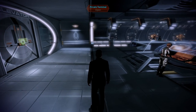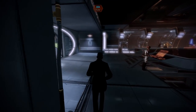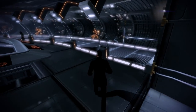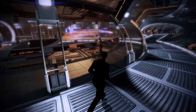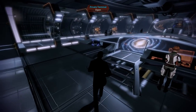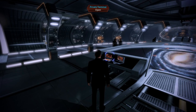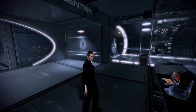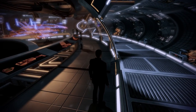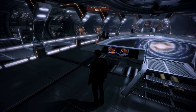Welcome back to Mass Effect 2. I want to explain the Zaeed stuff because I looked into it. The guide I was using was wrong, and someone in the comments was wrong too — they said save your renegade points or max out renegade before doing the mission. You do not need max renegade. You would need max paragon to ensure you get his loyalty. If you do the renegade version, he's loyal anyway. The paragon check actually scales based on your renegade, so it just gets harder as you progress.